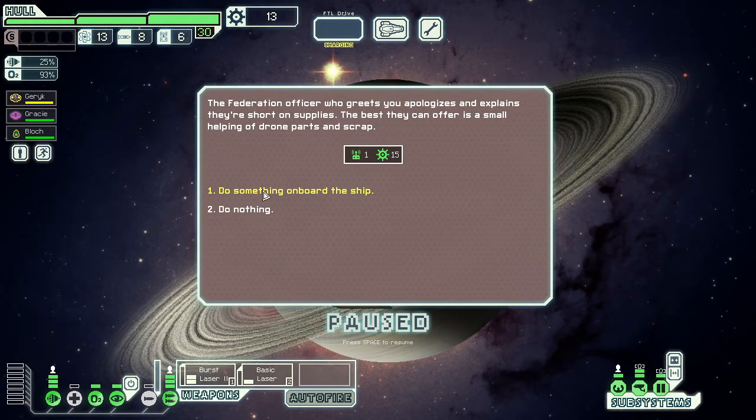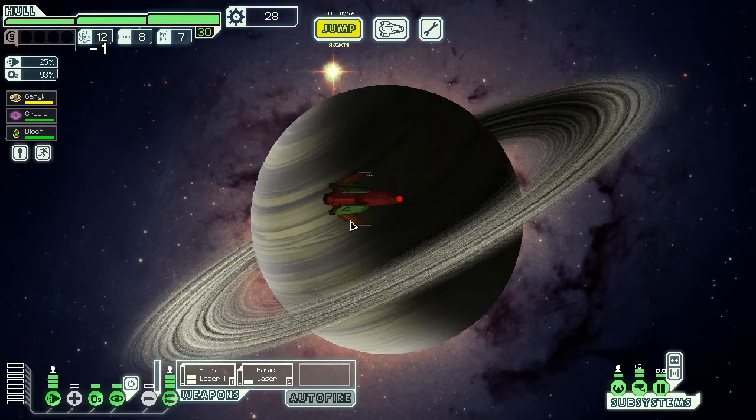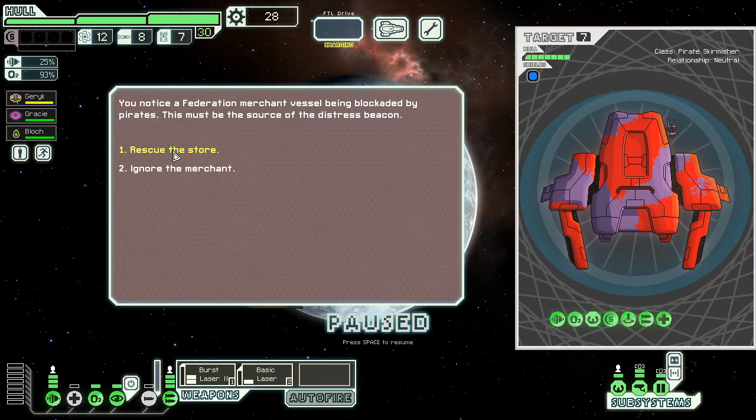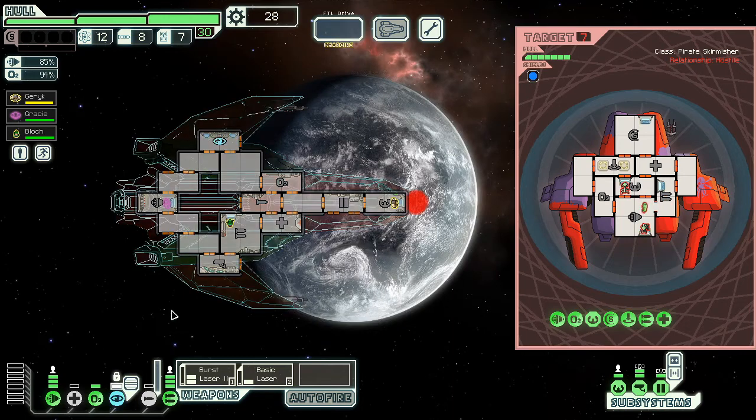Nothing here, all right — 15 bucks. Will go to store straight because it's combat. I could — oh, that's immediately cloak. That's a free Mantis boarding.